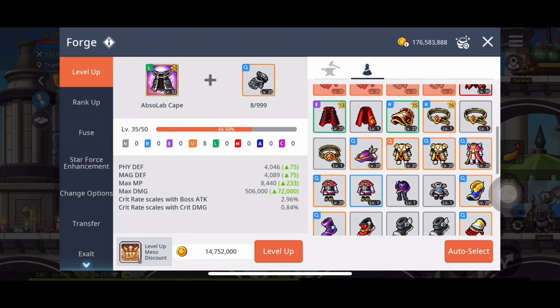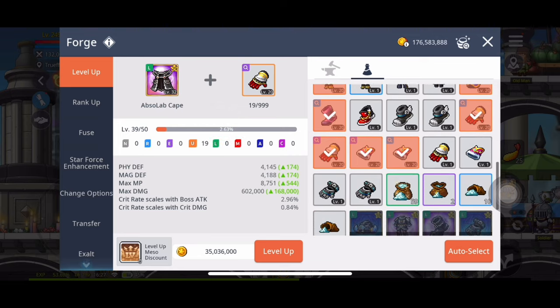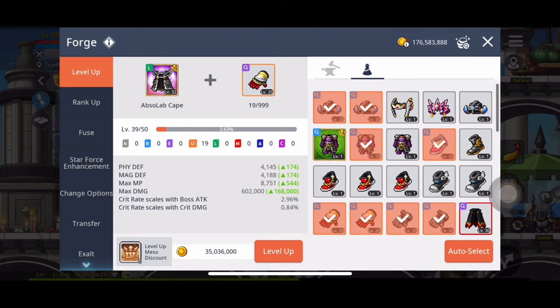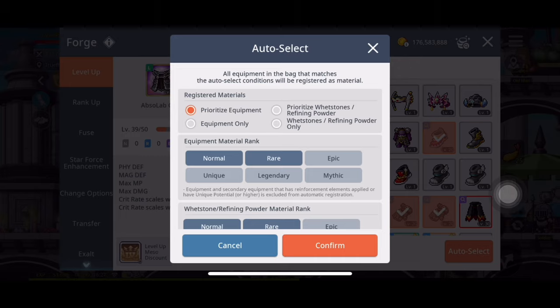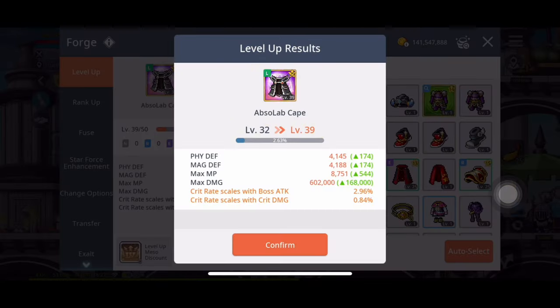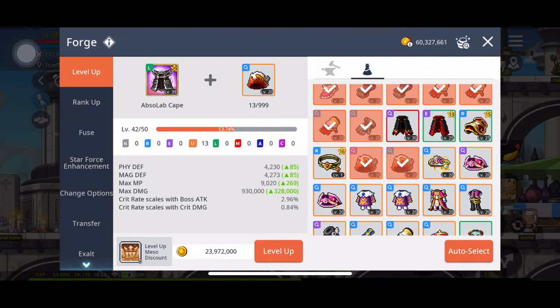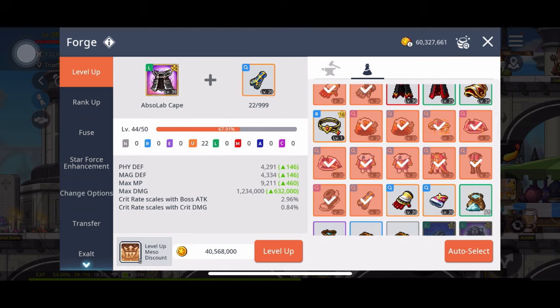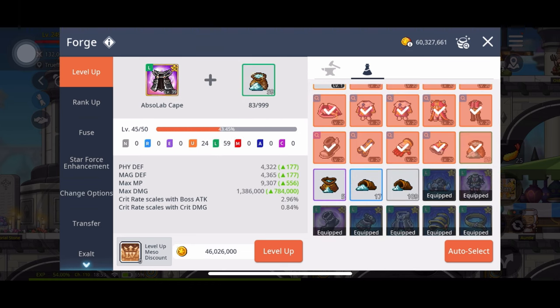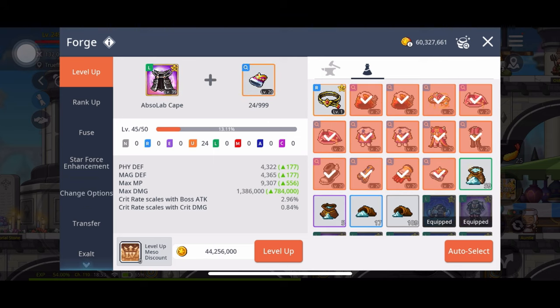I think legendaries are pretty good as well, but uniques are just better. It's at 19 right there - trying to get it more leveled up, but it just slows down a ton. I had almost used up all my mesos from the 900 mil budget, with some powders remaining. I was pretty close to maxing but needed a little bit more mesos.